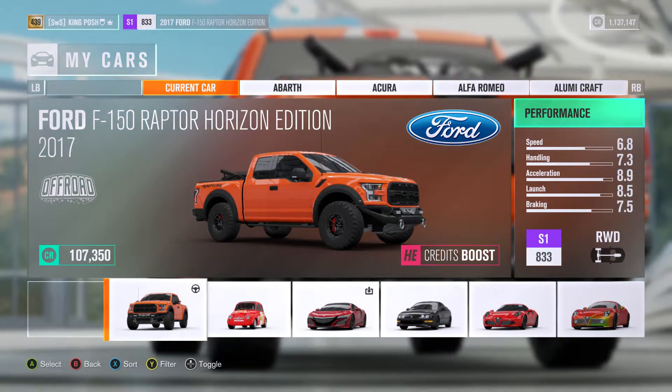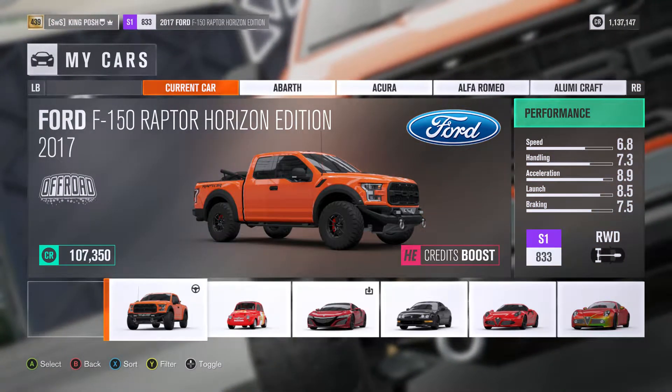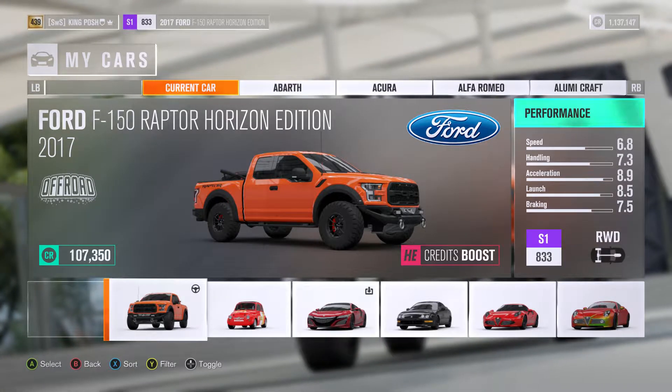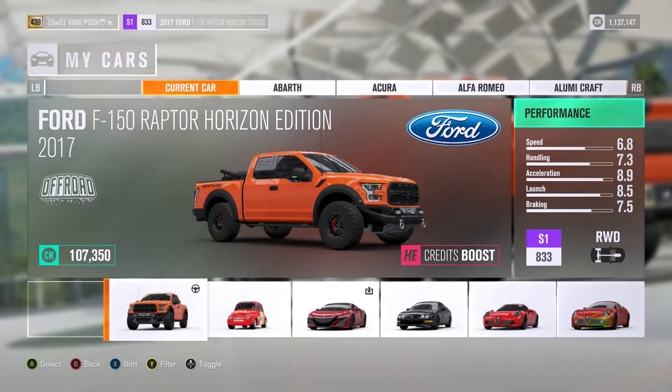First, you find a friend that's on. Say, 'Hey, do you want to go and get the Raptor Horizon Edition?' They say yeah, great. This is how we do it — you get a friend and you go into a private lobby.